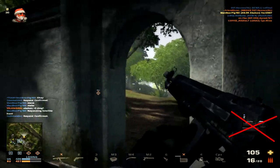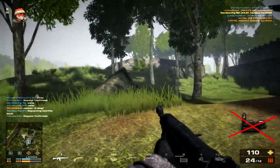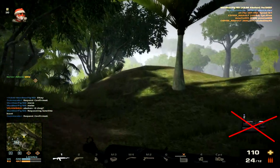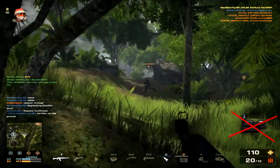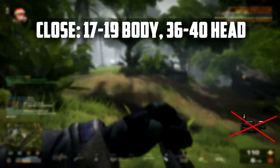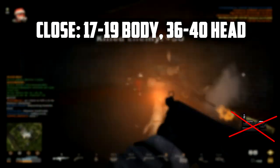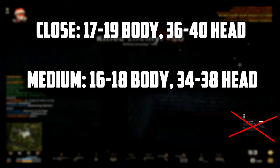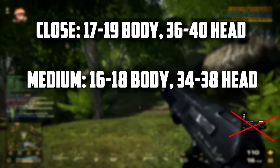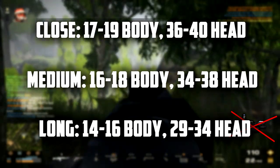The damage the A94 does is extremely low; however, that's not an issue because it fires a two-round burst. At close range, it does 17–19 damage for a body shot and 36–40 for a headshot. At medium range it does 16–18 for a body shot and 34–38 for a headshot. At long range that drops off to 14–16 for a body shot and 29–34 for a headshot.